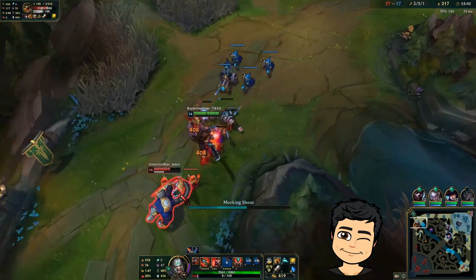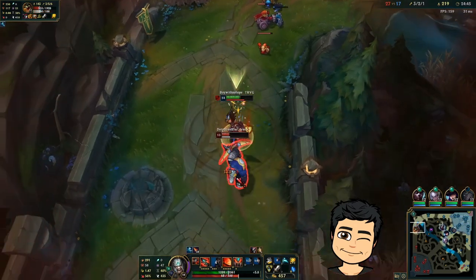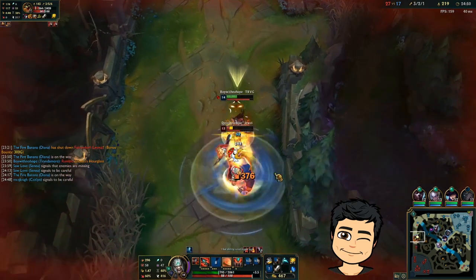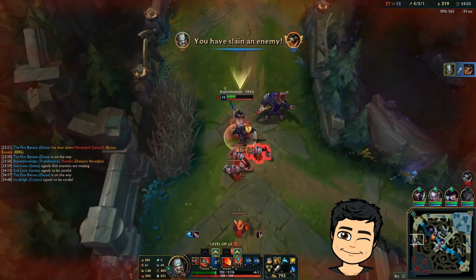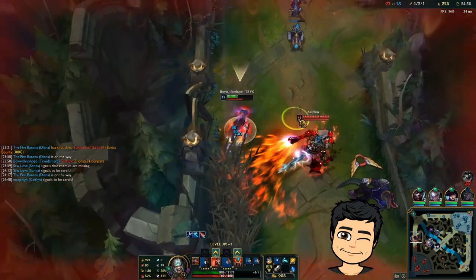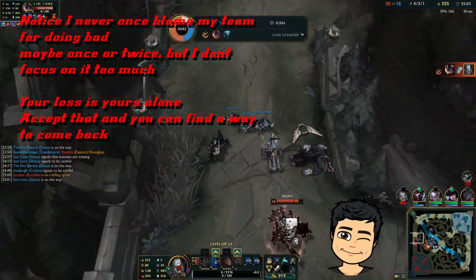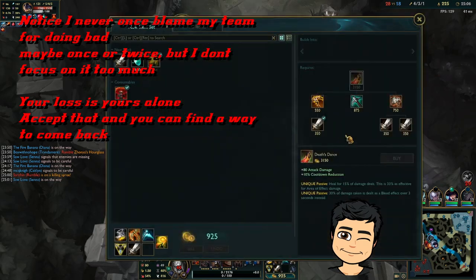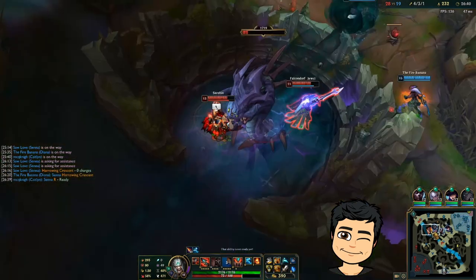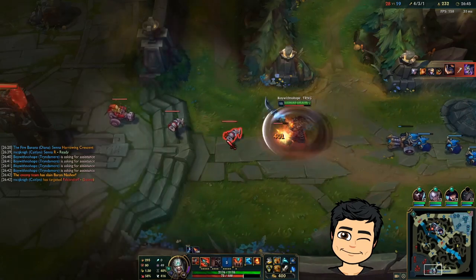Let's see if I can get this guy. Good trade — which way is he going to dash? There you go, he's gone. Hopefully their team's not here. This is not good. I'm going in. What am I doing? I'm going to try and get one inhib here. I think I should be able to do it. They got the Baron so they can back faster. I'm going to die for one inhib.